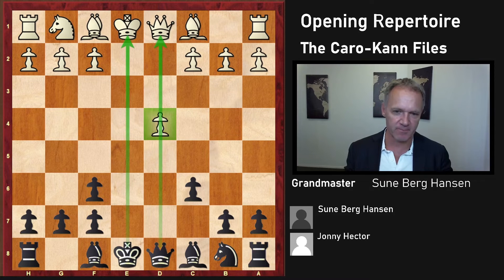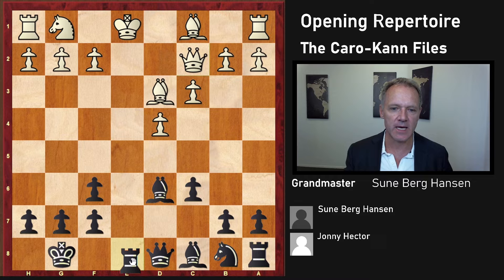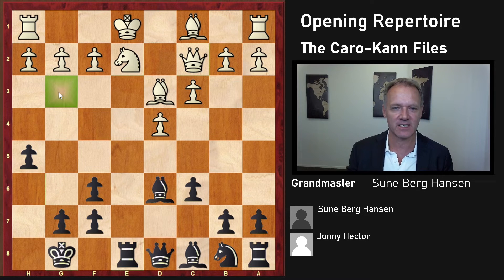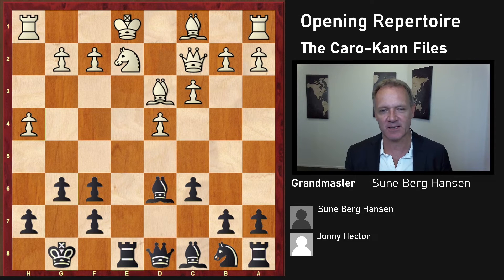Bishop e3. The reason why this line became popular was due to a funny idea for Black: Qc2, Rook e8 check, and here h5, which looks so crazy, but it's both a good defensive and offensive move because it sort of disturbs White's setup. The knight would like to sit here, but the pawn is coming. The pawn was threatened here. Earlier, Black did something like this and was often crushed. H6 was considered a bit passive but nevertheless playable.